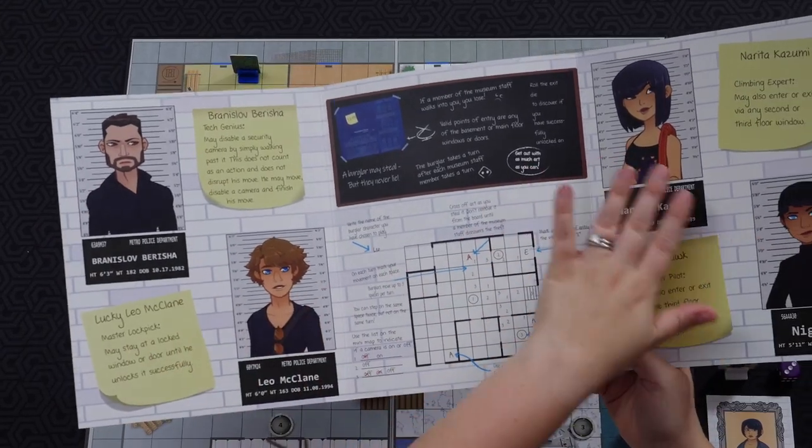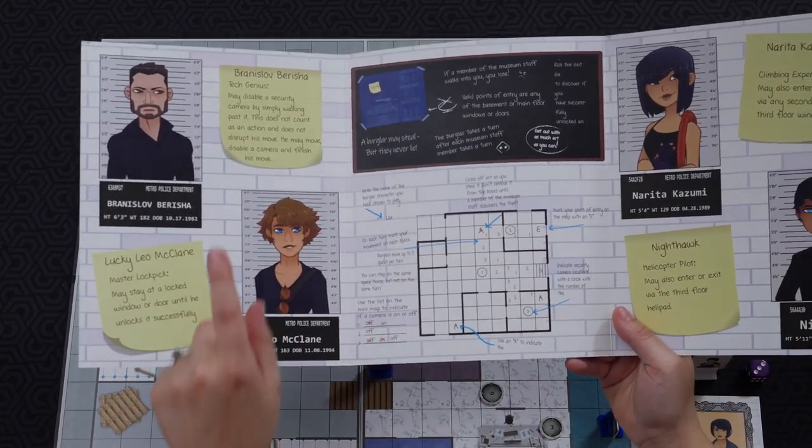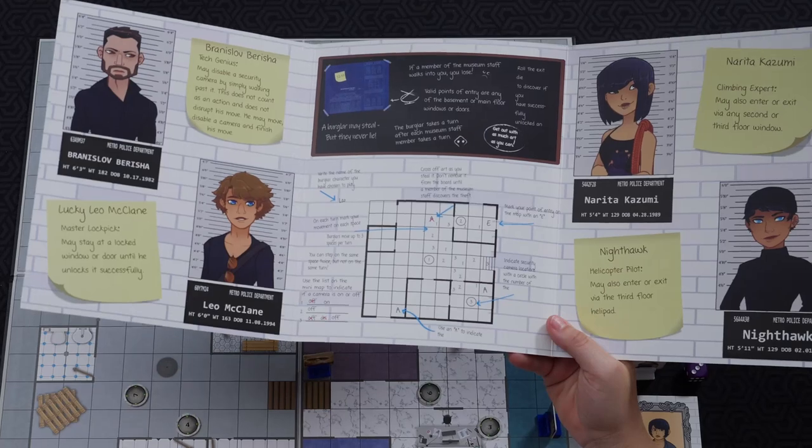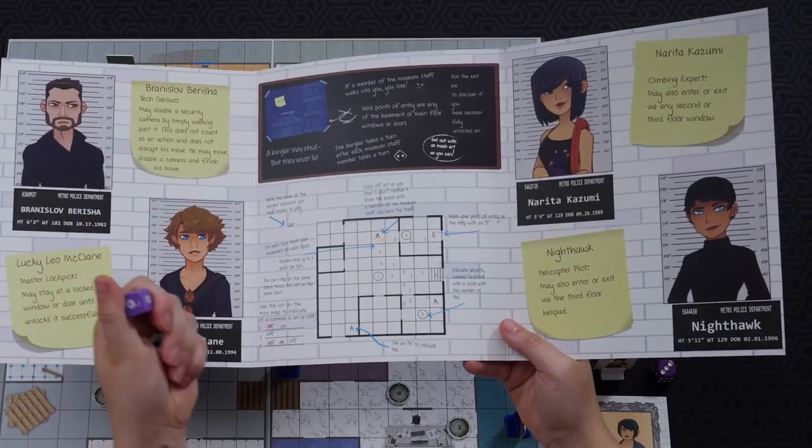The screen also gives you a few different characters you're able to play, all with different abilities. You'll have to figure out which one you're going to play with, and depending on that choice, one of these characters gets a special die. This special die has an extra unlock option on it. When you're the thief you roll these dice, and this tells you whether you're escaping through whichever door or window based on whatever floor you're on. If you get the unlock, you get out — you've made away with some artwork. If you get the lock, you must try another door or window.